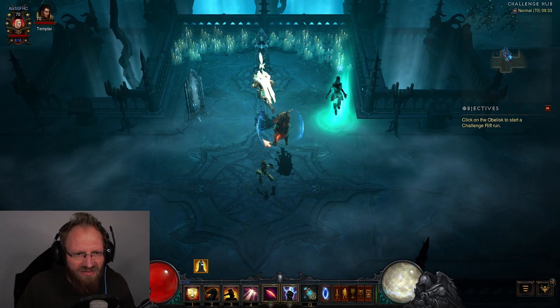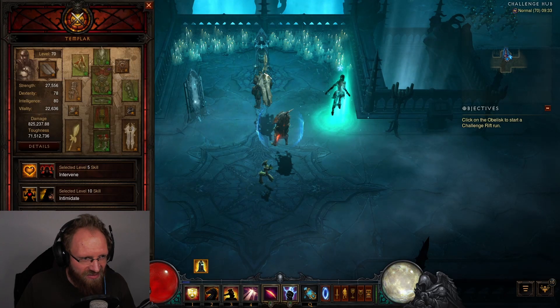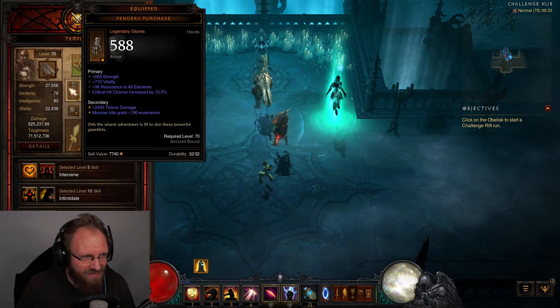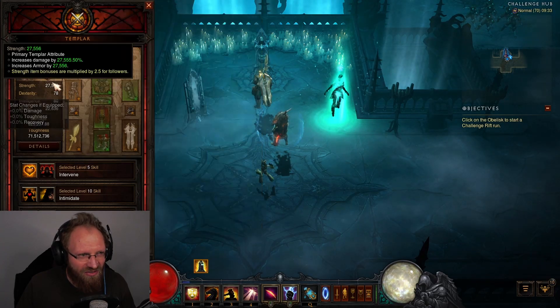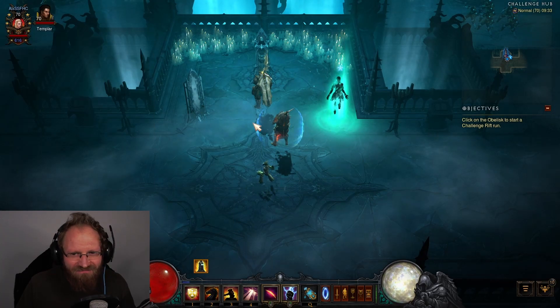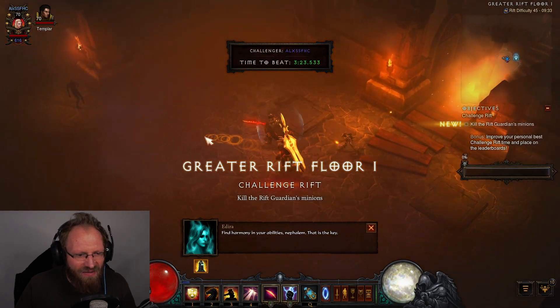The follower has all skills unlocked, which is pretty nice. There are a lot of Strength items equipped — I should probably equip Guardian's Aversion on my follower too to exploit the Strength bonuses. But let's jump right into the challenge rift.